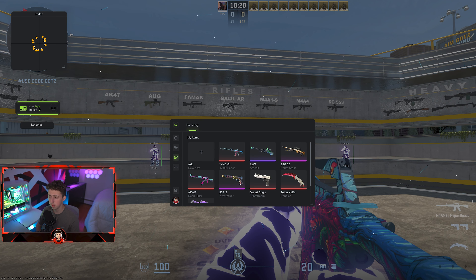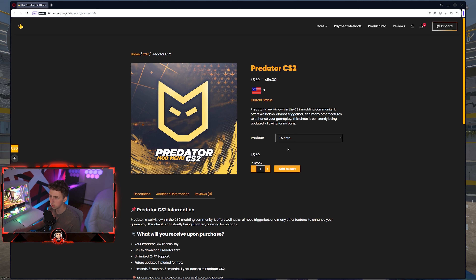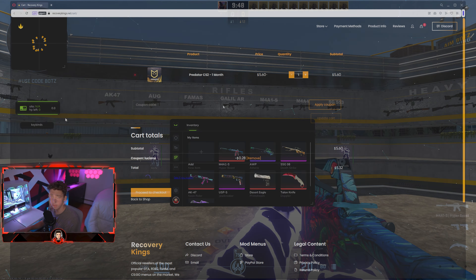In today's video I'm going to be going over the Predator CS2 cheat. Yesterday I did a setup guide showing you guys how to purchase and install Predator, but today I'm going to be doing a showcase. If you guys want to purchase Predator, head over to the link down below — you can choose your duration, add it to your cart, and use my discount code to bring the total down five percent.